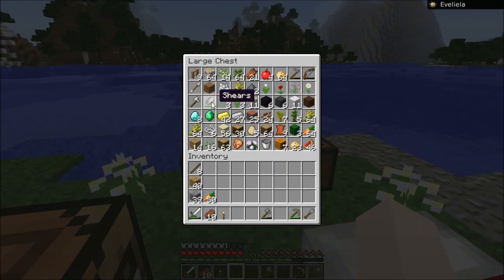So we'll grab some shears and an axe. I think that's all we need. We got food, and a pig in case we get in trouble, I guess.